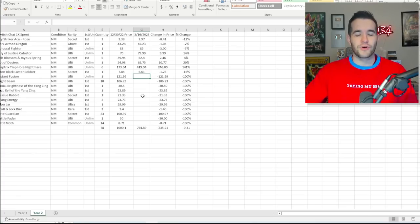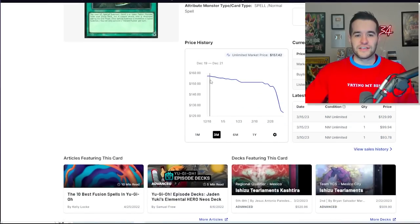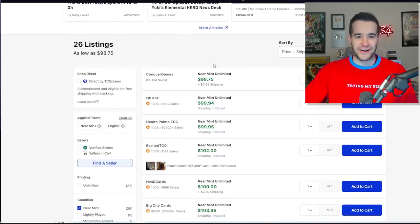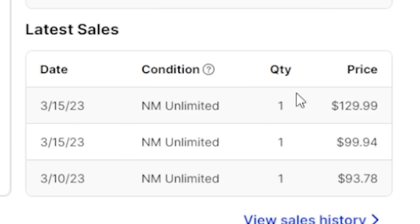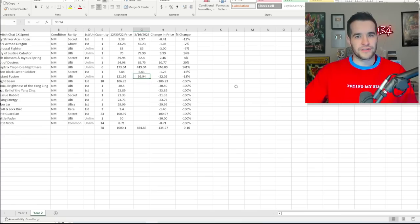Let's go to Instant Fusion — this is one we said could get banned at any moment, so it's probably going to be down at some point. Instant Fusion Ultimate Rare is now at $99.94. We lost $22, an 18% decrease — that's our biggest loss yet in terms of percentage. We kind of knew when we bought this one it was a bad idea, but chat insisted, so we bought it anyway.